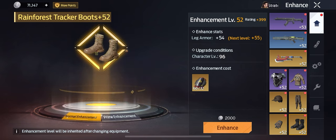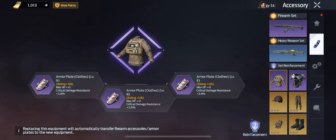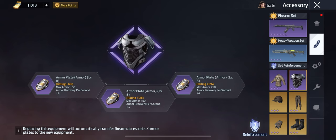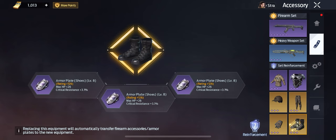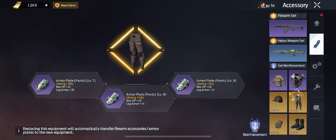Now let's talk about how to maximize your armor. Go to your accessories and then down to Equipment. You're going to have four different options to get your armor up: leg armor, torso armor, max armor, and armor per second — which helps regenerate armor when you lose it rather than giving you additional base armor.